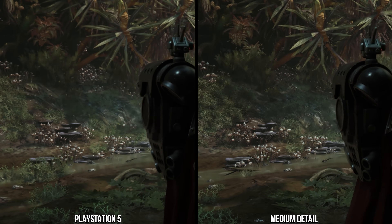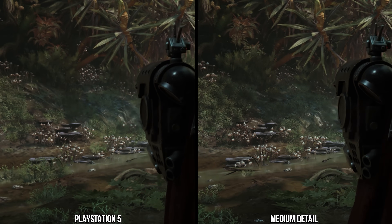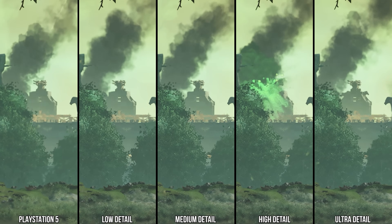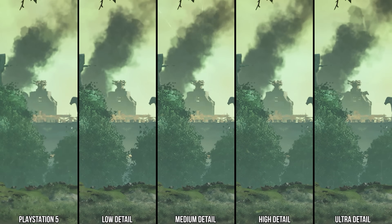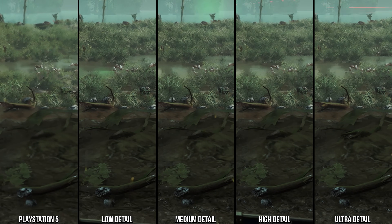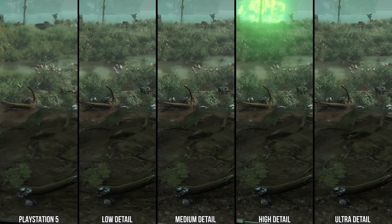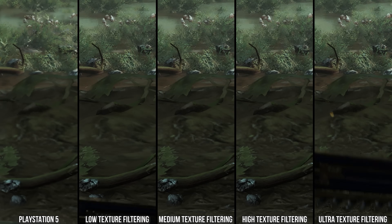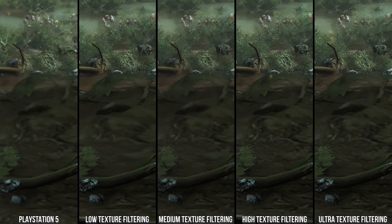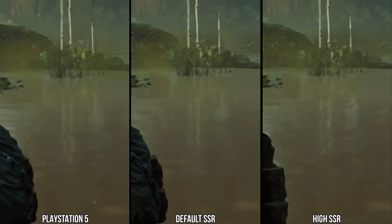Grass appears slightly different between PC and PS5 — possibly slightly less dense — but there's no option on PC to adjust that. The detail setting on PS5 is custom: LOD is pulled back to around medium, but ground deformation appears to be on the low setting, so it's a custom value not available on PC. Texture filtering is clearly set to medium, looking like 4x anisotropic, which is very typical for console performance mode titles.